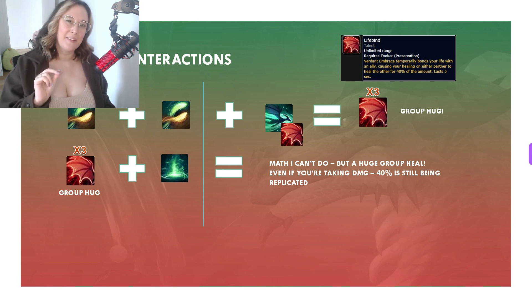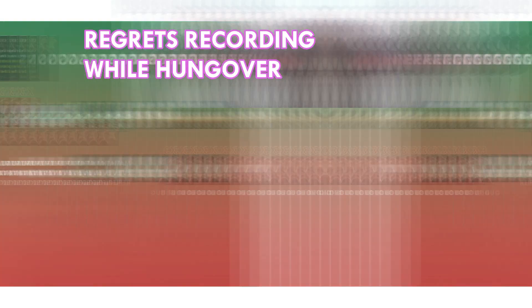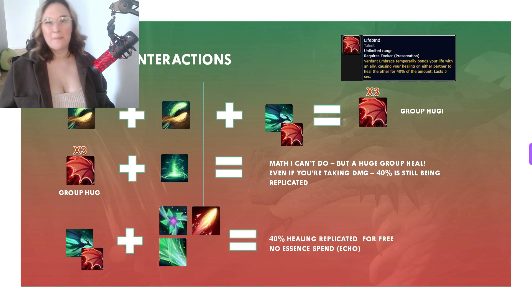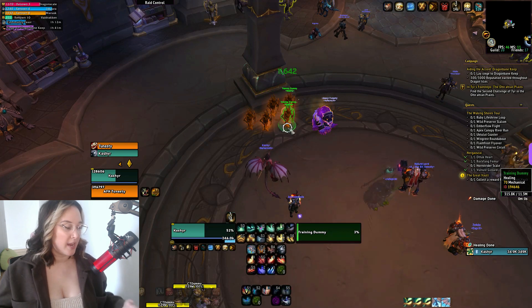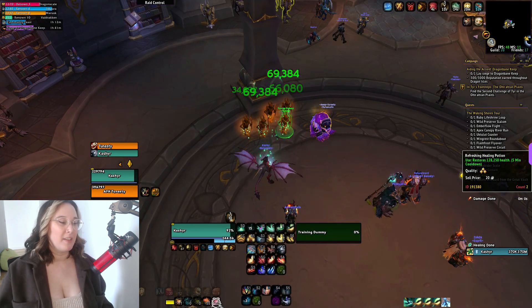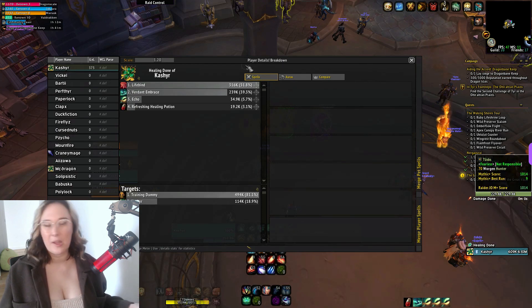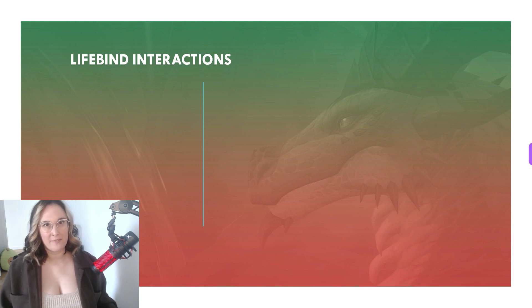The next one is a bit of a weird one, but just bear with me. We've talked before about how you can combine Verdant Embrace and lifebind with pretty much any ability to replicate healing without using echo. But have you thought about combining it with a health potion? So off the global cooldown, you can Verdant Embrace to someone, or actually take time to combine it with a group hug combo, and then drop a healing potion into the mix, and it totally works. So once I knew this, I decided to google all the health potions available in Dragonflight, because we do have some pretty interesting cool new things available, and I found this.